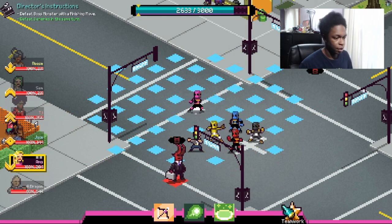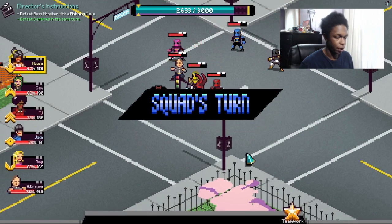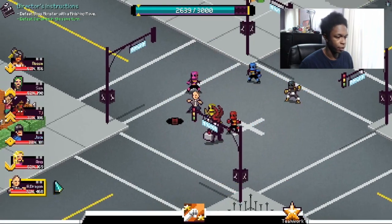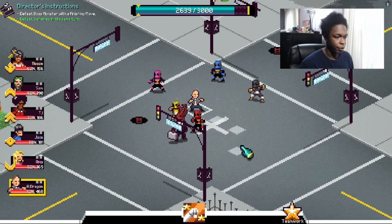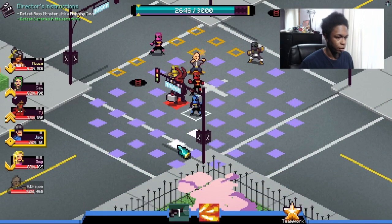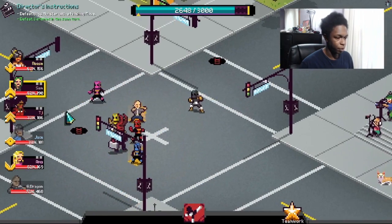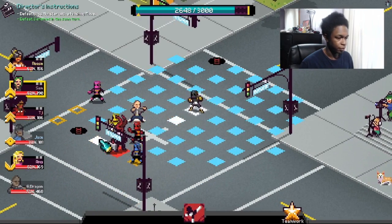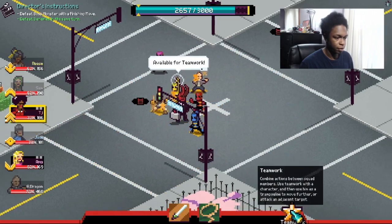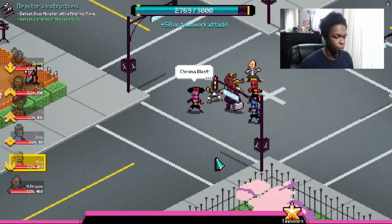There we have the bow — but I'll save it. I'm going to grab Awakened Dragon first. Let me check — can Jace reach? No, we can't. Good. I'll bring Awakened Dragon in, teamwork, and I'll bring Jace over here, teamwork. Let's see if we can get Sam in range too — yes we can, thanks to Awakened Dragon. Teamwork. She's right in place. Teamwork, teamwork. I think that's gonna do it with our finishing move — yep, chromoblast, let's get it!